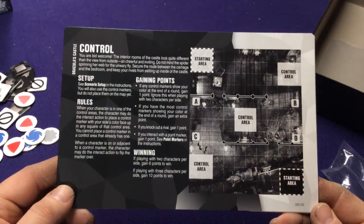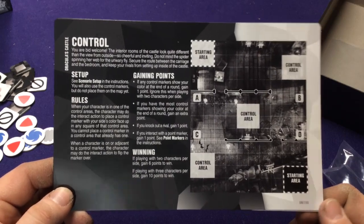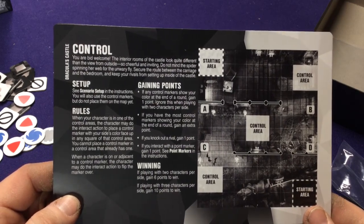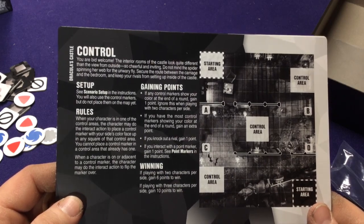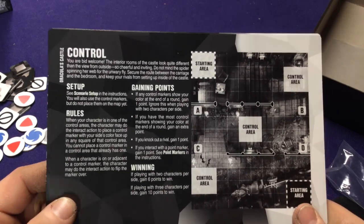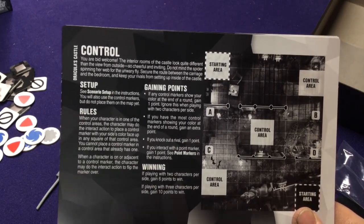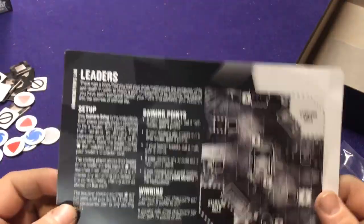Control is sort of like King of the Hill - same six and ten point winning conditions, one point for knocking out characters, one point for getting point markers. Additionally, if you have the most control markers showing your color at the end of the round, you gain an extra point. So you want to move your characters into zones; if you have the most characters on those zones at the end of the round, you gain a point. Leaders is more of a brawling mode: you pick two characters to be leaders, everyone else is in the regular starting area. A leader knocking out another leader gains four points; an ally knocking out a leader gains three; a leader knocking out a smaller character gains two; a small knocking out a small is one point.